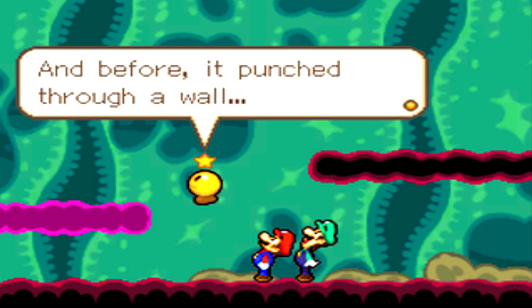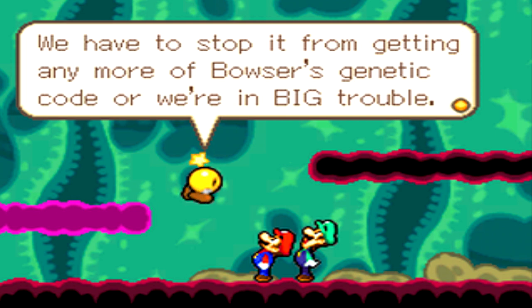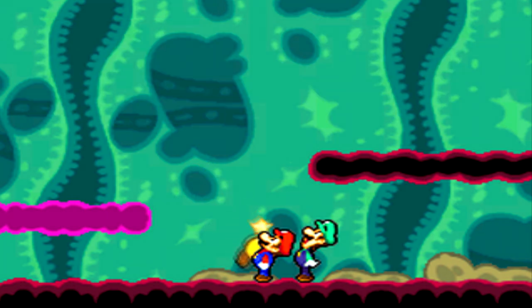It just spit fire, and before it punched through a wall just like Bowser. We have to stop it from getting any more of Bowser's genetic code — we're in big trouble. Chase it down!